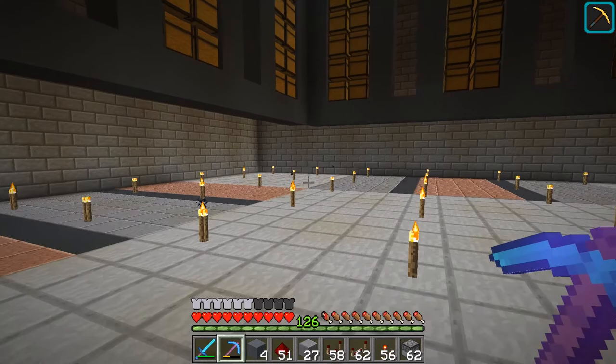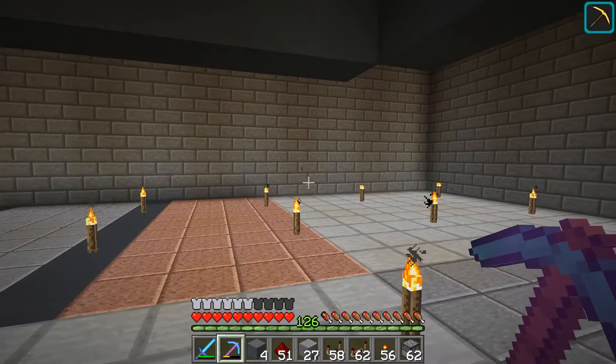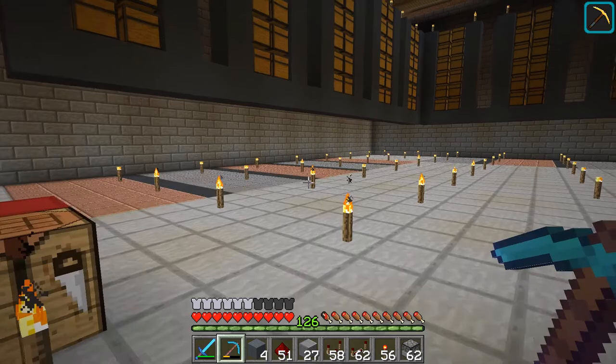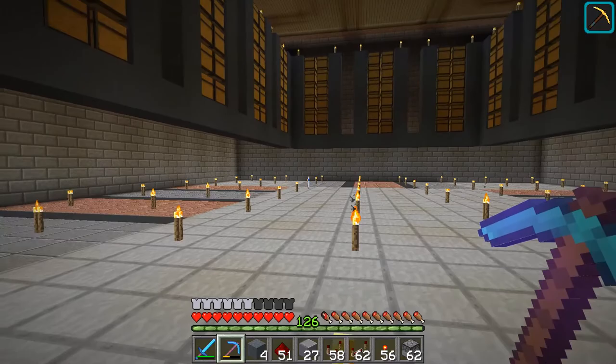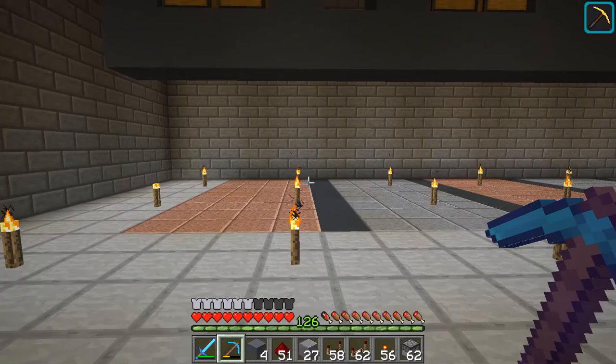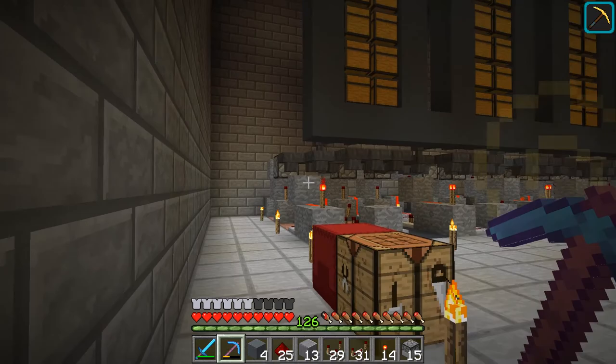I'm going to have a lot of dead space in the corners — I might come down from a tower or something to access those areas that aren't used by the storage system. Now I'm going to start working on the actual redstone, broken down into steps. I'll do each step for all sections so I stay consistent and don't make any mistakes.